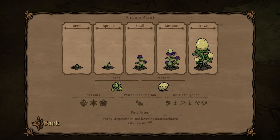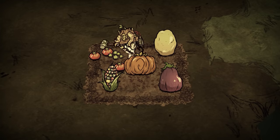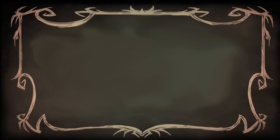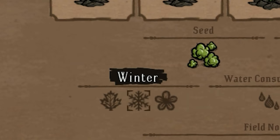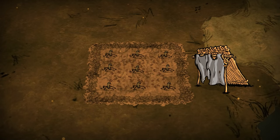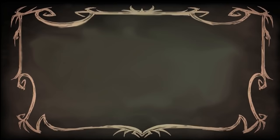Now that you know what you're growing and what its requirements are, perhaps you could try to get that sweet giant crop. For this guide, I'll be growing a giant potato — a plant that makes my favorite drink. First requirement: seasons. The taters like growing in autumn, winter, and spring, and that's when they grow twice as fast with a chance to grow into a jumbo. Try growing them in summer and it will take much longer, and you can kiss goodbye to that Irish trophy.